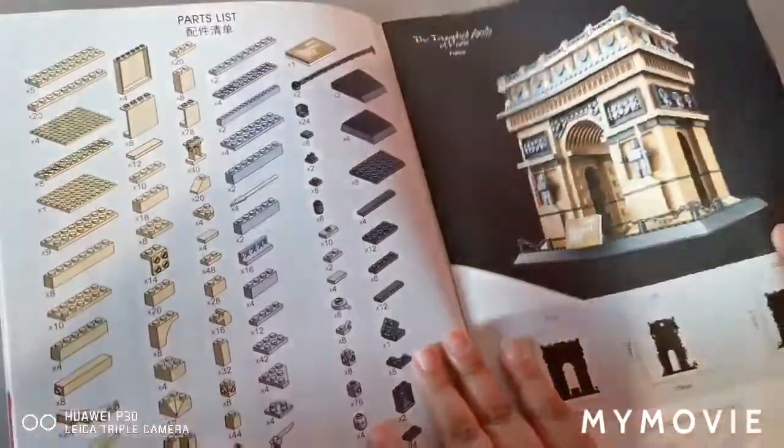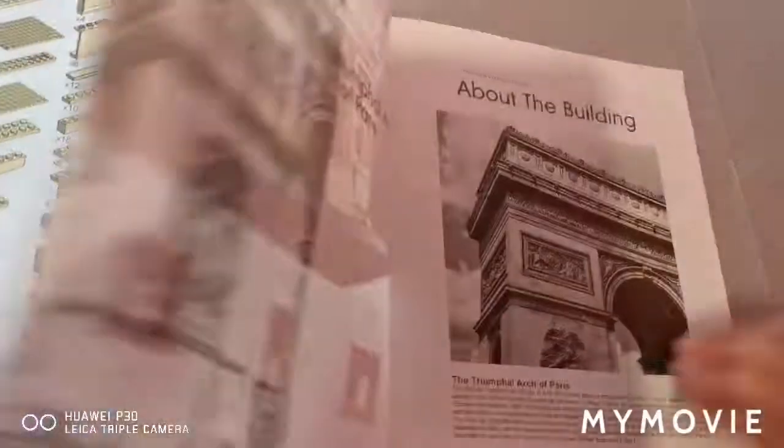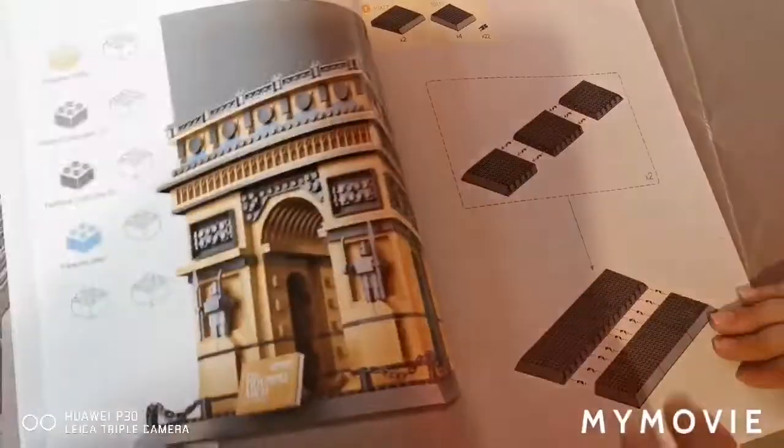Parts list — we have to know this. I like this. About the building. Very nice, very nice, very nice.